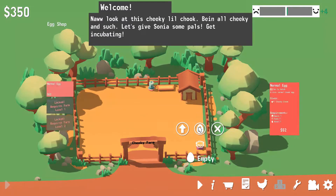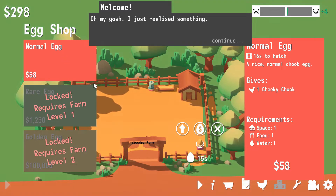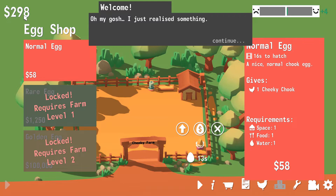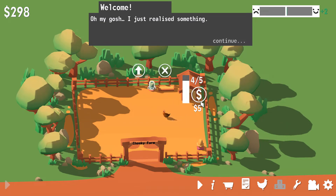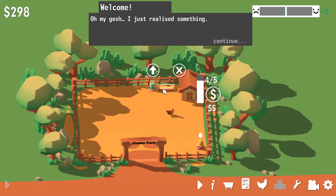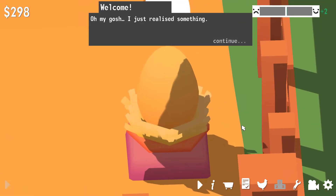I can tell I'm gonna like this game. Alright, normal eggs, 298. We made another incubation and we gotta wait 10 seconds! How do we... Yeah! Oh yeah, we got plenty of water! And then our egg is hatching! We got plenty of feed! The egg is ready! Oh man!